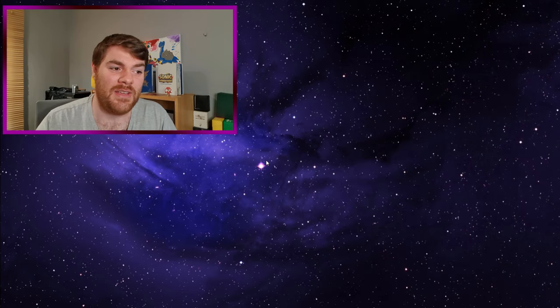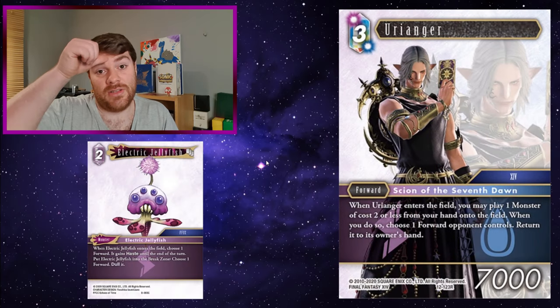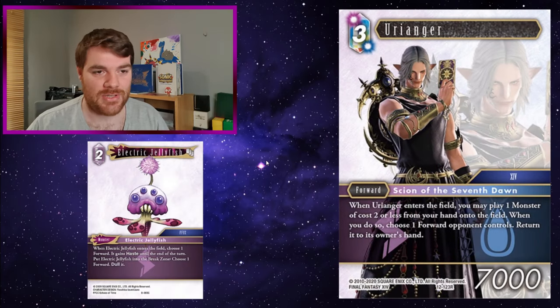Electric Jellyfish is a 2 CP lightning monster. When Electric Jellyfish enters the field, choose one forward - it gains haste. Then put Electric Jellyfish into the break zone and choose one forward to dull it. Two effects packed into a really good monster - the fact it's only 2 CP is great.